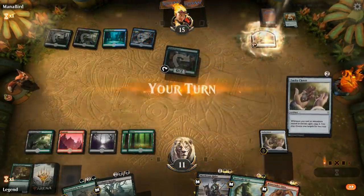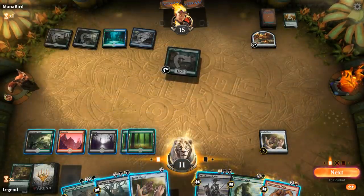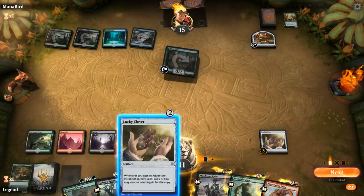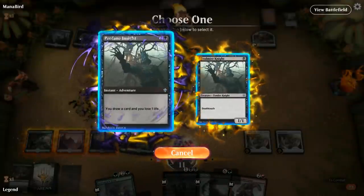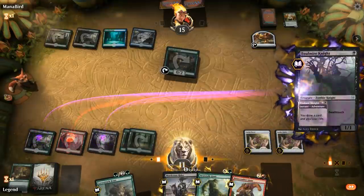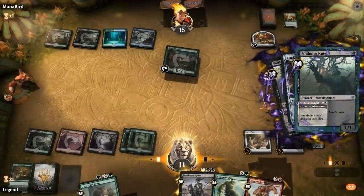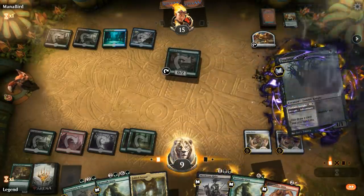Goose makes food and another Clover appears. I could Clover-draw three with the Foulmire Knights — I'll do that now so I can hit my land drop. Beanstalk Giant is excellent with double Clover, and we found a land.